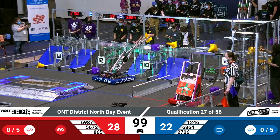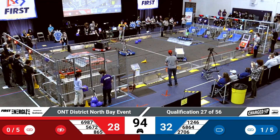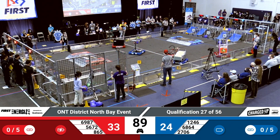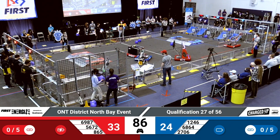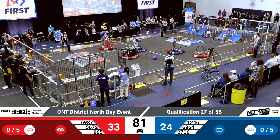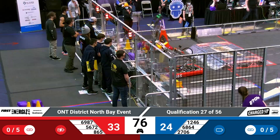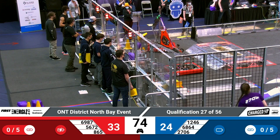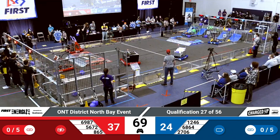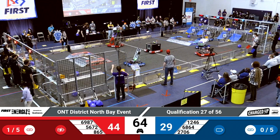1246 down the front of the field, not moving very much. Let's see if they can make a contribution here. But 2706 is working hard down at the blue end of the field. 2706 scores a cone on the top node, but unfortunately knocks off the one they scored a few minutes ago. Lots of robots smashing into each other in the middle of the field. Refs keeping a close eye on that action. 865 got a cone in their grasp up to that top node, but it falls off, sliding down to the bottom node. Still worth two points, just not the five they were hoping for.